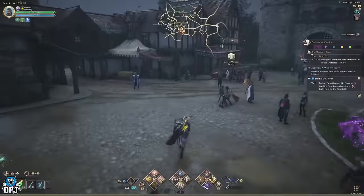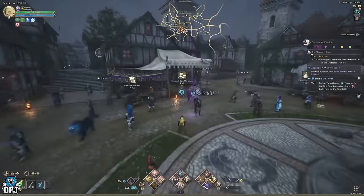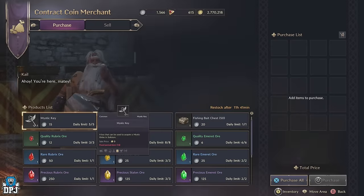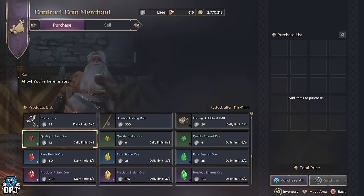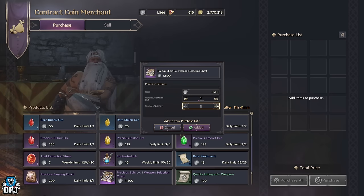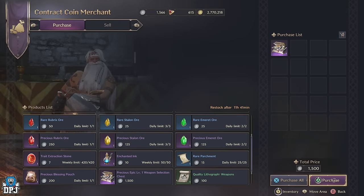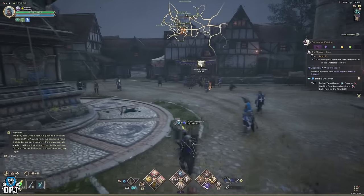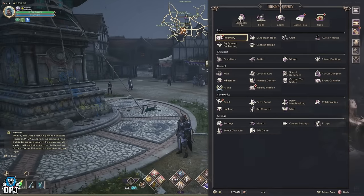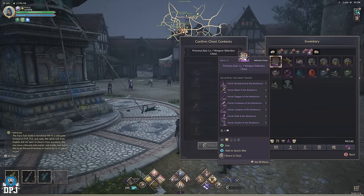I was searching high and low for an easy way to get an epic bow, and within the space of two hours I had one — probably less, as I was doing other things at the same time. I did so by spending 1500 contract coins with the contract coin merchant found within many towns around the map. If you go into the contract coin merchant's inventory and scroll down to the bottom, you will see this precious epic chest, which rewards you the choice of any of these containing epic weapons. You get to pick a weapon upon buying this.